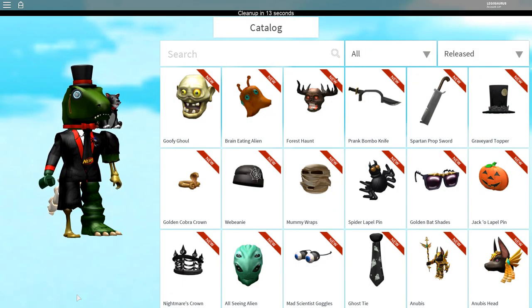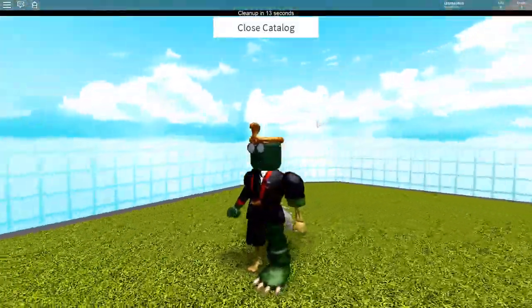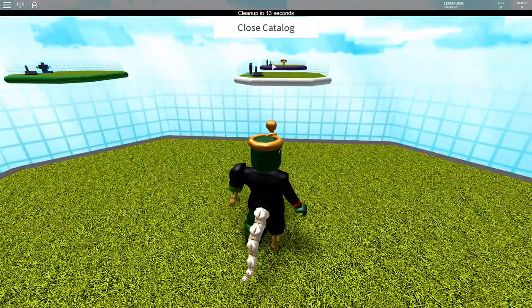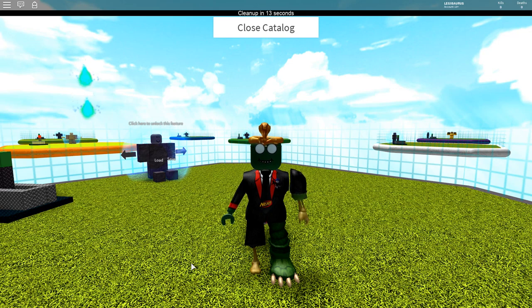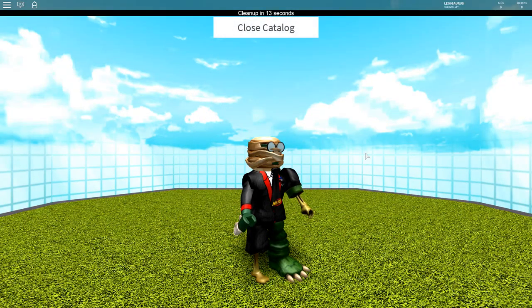The first one is if you go to Walmart, you can get a Golden Cobra Crown. Check it out — it is a crown and it is a Golden Cobra, really just a crown with a golden snake. If you want something better, you can spend $25 and you will get mummy wraps.